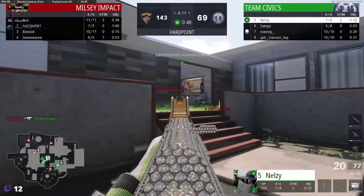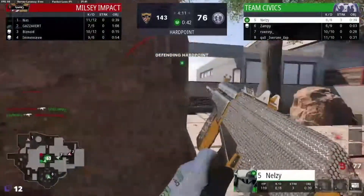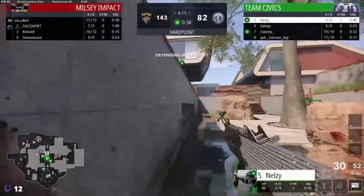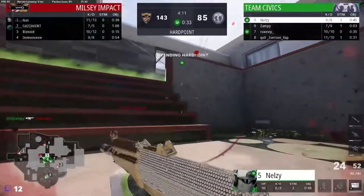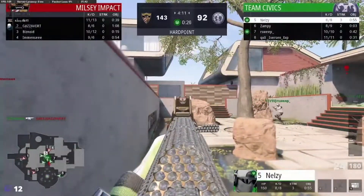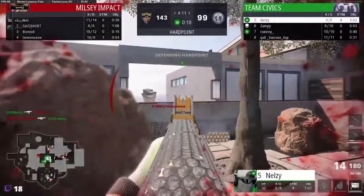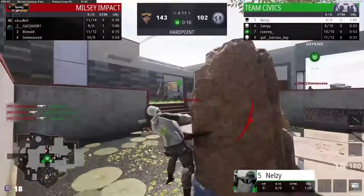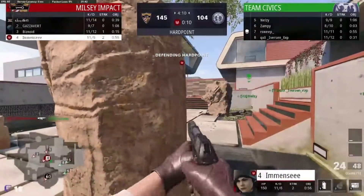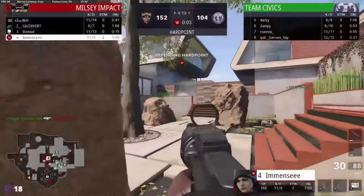Nelson here with Zampi. Big kill coming in by Zampi — big trade though, Nelson getting the trade. Iverson over on the top raid there watching pool steps, looking over towards art — loses the gunfight to Gaza. Just staying alive in mid, playing with Immense on water steps. Almost gets taken out as well. Very well played on this hill — didn't think they'd get that much time considering how open it is. Got themselves within about a 50-point margin, going over to second rotations.